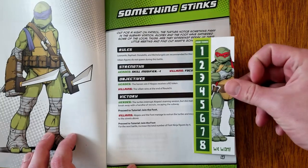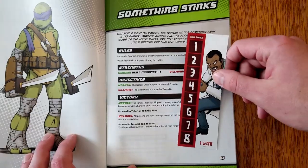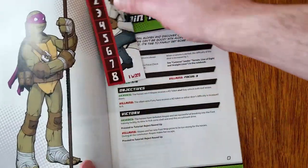If you ever cannot finish an adventure comic, use the victory bookmark to show which mission should be played next, turning it to the appropriate side as a reminder of who won so that side can get a reward for winning.